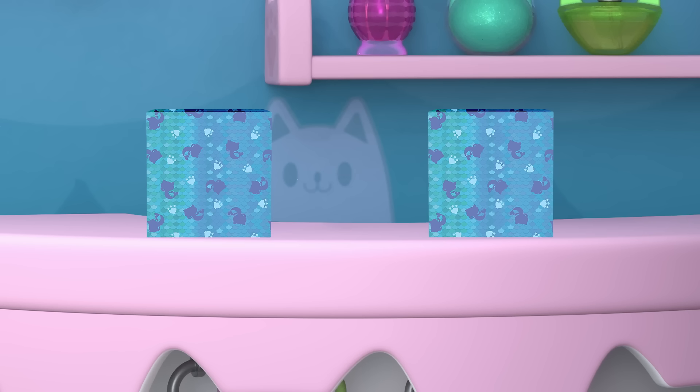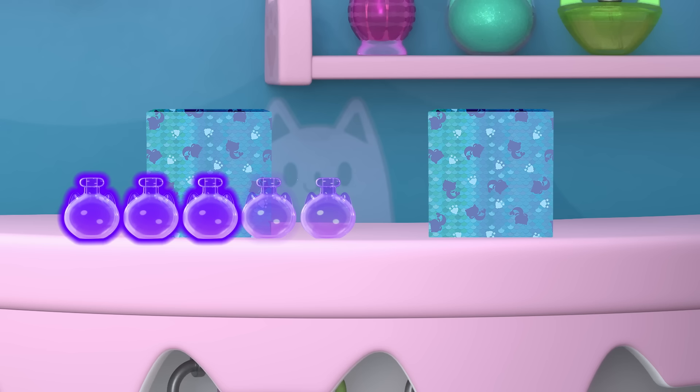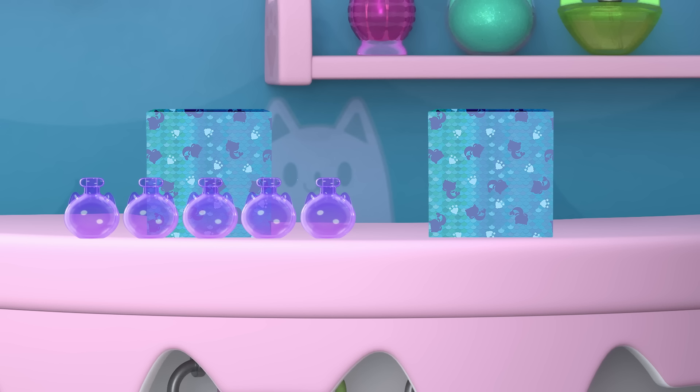Last but not least, let's look at the purple spa potions. There aren't any potions in the right box. Let's count the potions we found in the left box. One, two, three, four, five. Do we have enough purple potions? Not yet. We'll need to make one more so that we have six in total.